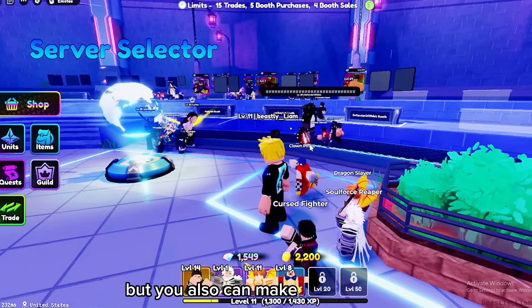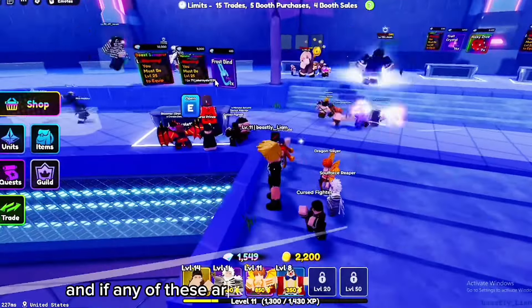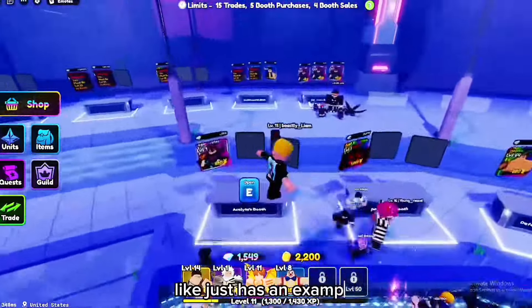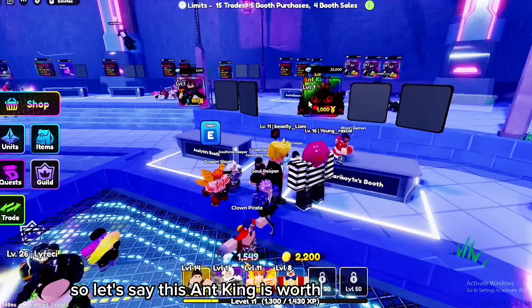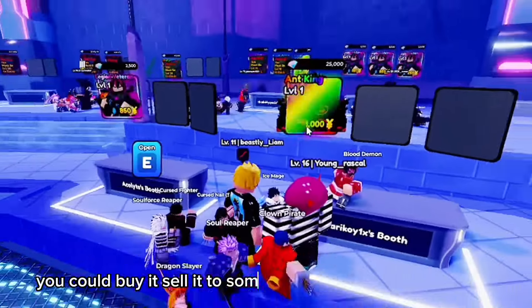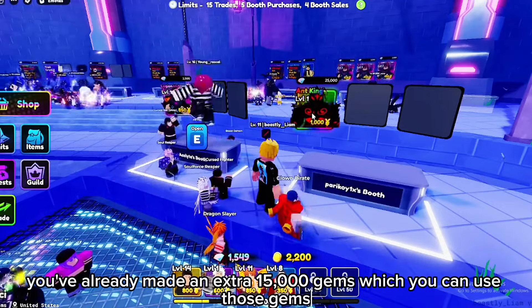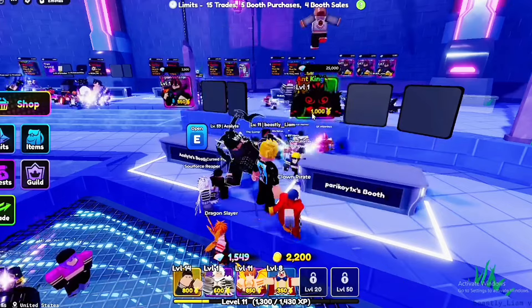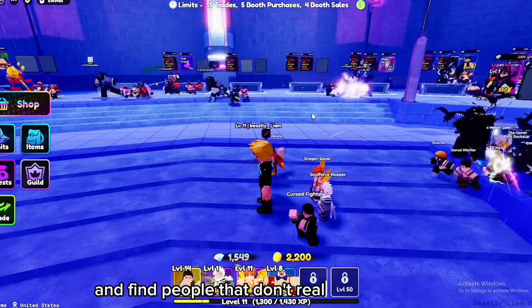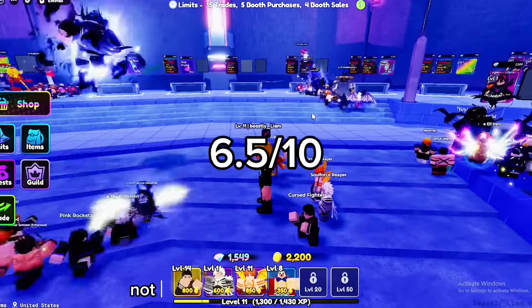With profit trading, you server hop through different servers, look through all the different listings, and if anything is priced really low you can buy it and flip it for more. For example, if an Ant King is worth 40,000 diamonds but someone is selling it for 25,000, you can buy it and sell it to someone else for 40,000 — making an extra 15,000 gems. The hard part is knowing the values and finding people who are underpricing their units.